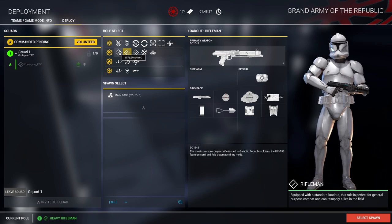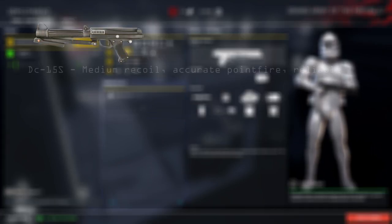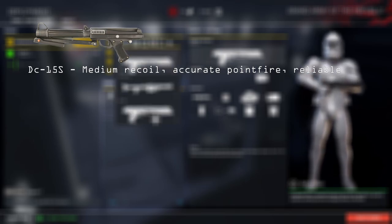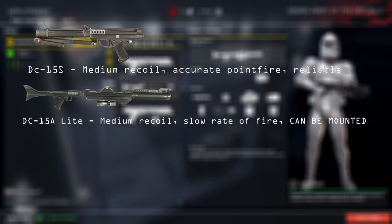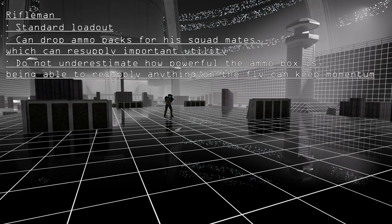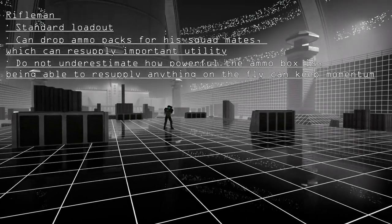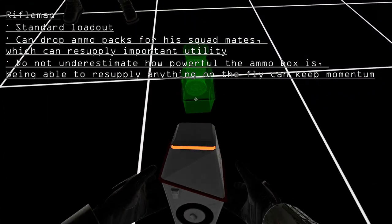The standard rifleman has the most choice in weaponry. They can choose between a DC-15S blaster carbine or a DC-15A light blaster rifle, and also have access to a DC-15S with a longer-range scope. The rifleman's specialty is that he can place down ammo for his squad mates, which comes in handy when commandos and heavy anti-tank troopers need rockets and detpacks.